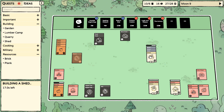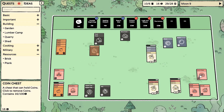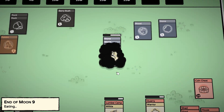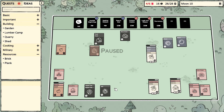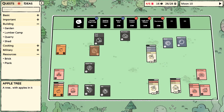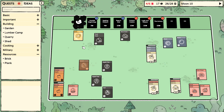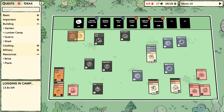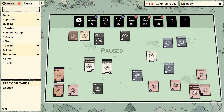I'm waiting for the shed to get made so I can make another coin chest — or maybe not a coin chest. Everyone's fed, great. We're down by two food, which is fine — we'll fix that in a minute. We've got another shed, that helps.